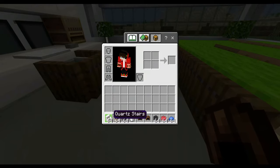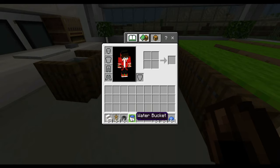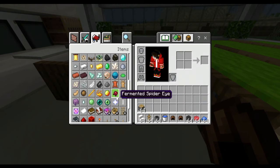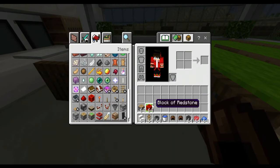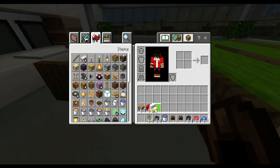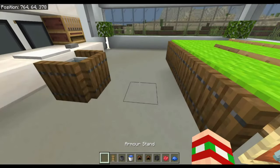Here is everything you're going to need for the Nintendo Switch: some quartz stairs, some armor stands, two cauldrons, two water buckets, two leather caps, a wither skeleton skull, a red dye, a blue dye, a piston, a redstone block, and your own floor.